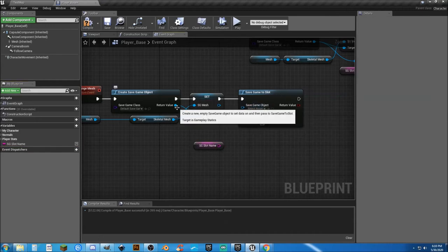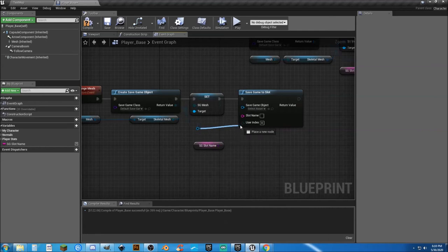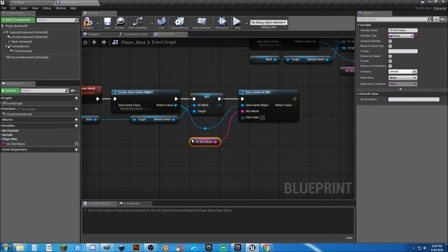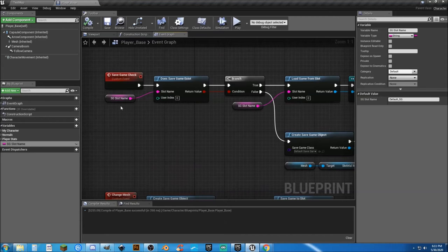And of course we're going to need our Slot Name and we need our Save Game Object. We can drag down here again and plug that in. You can just go straight across — I'm just bringing it down here so it's a little more visible. Then we'll plug this in here. When we created this, we don't have a name in here, so we need to go ahead and make sure we put that in here: Default SG. You can call this anything you want — this is going to be the file that actually gets saved. So we actually have a value in there, so anywhere where the SG Slot Name is now, we have that set.